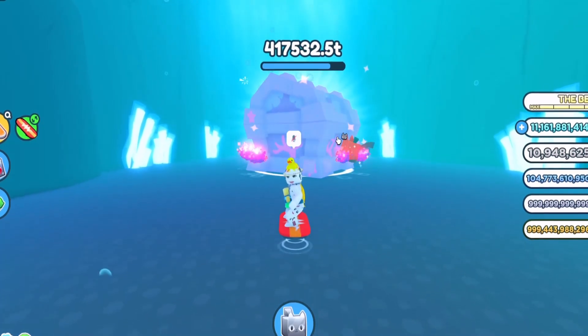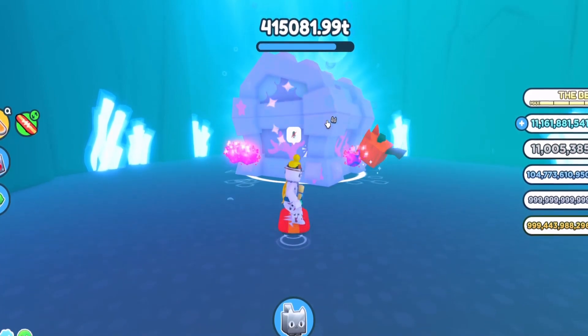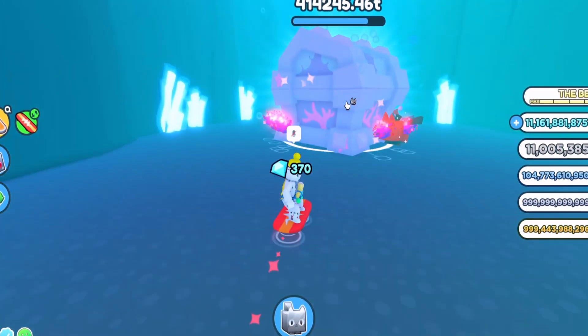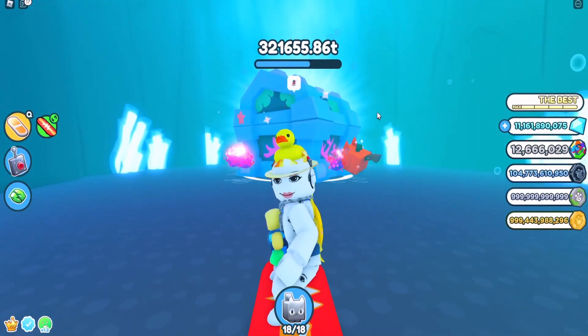Tip number one: use all your best pets to break this chest. Just hold the left click button and release, and it will put all your pets onto the chest so they can break it.